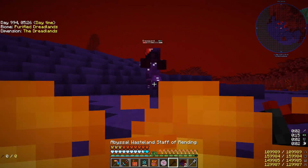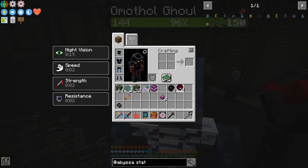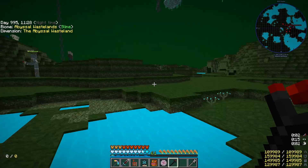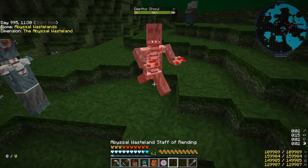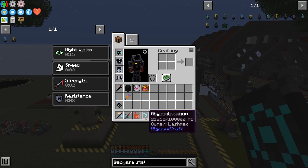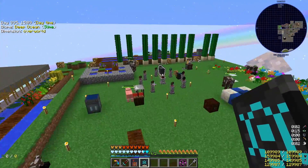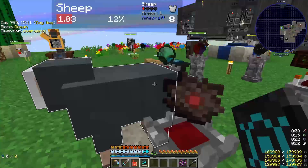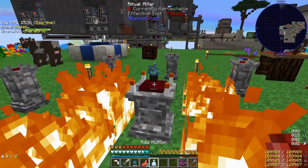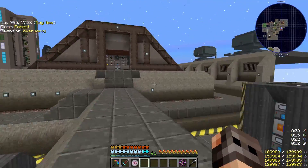Dreadguards are the best. They don't die, and you get so much essence from them. We only need to craft two Statues, but I'm gathering a little bit more just in case. The only problem is that there are so many garbage mobs that you cannot find Abyssal Craft mobs. The ritual is going to require 20,000 PE, and we have almost 22,000. I have set in the pattern, and all we need to do is activate the ritual and give it a sacrifice. And it worked.